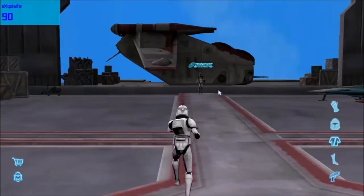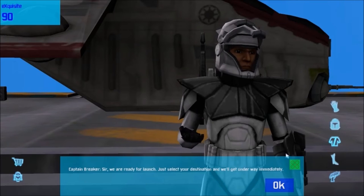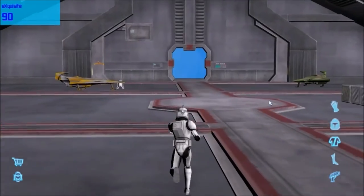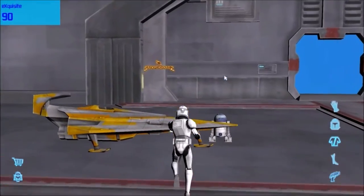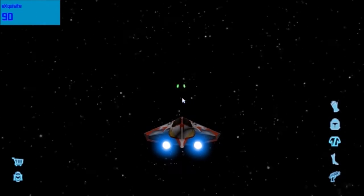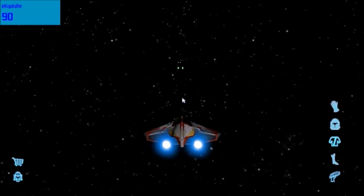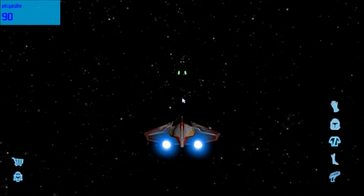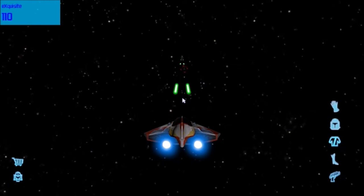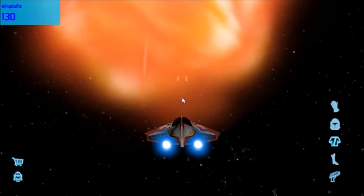So this is the Starfighter area — there's a travel guy here and we are ready for launch. There is still Starfighter mode, which has been improved slightly. It's still not perfect but it's pretty fun, and you do gain a lot of points from taking down enemies. The Starfighter itself is very hard to control — it's not inverted, which I kind of hate in flight simulators.